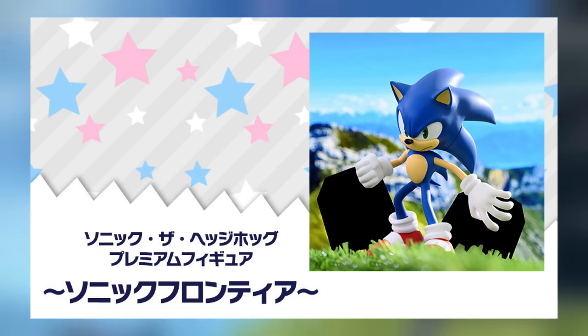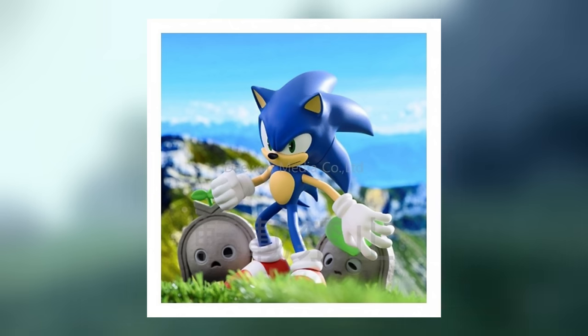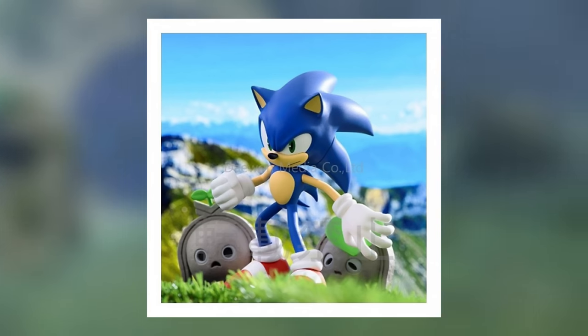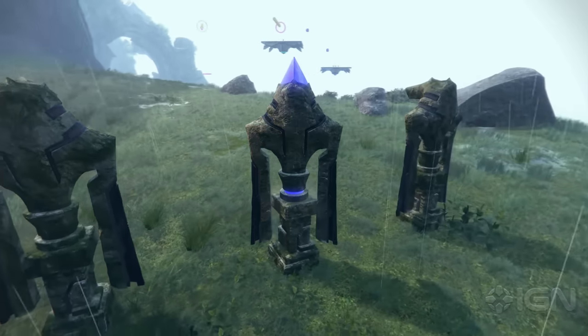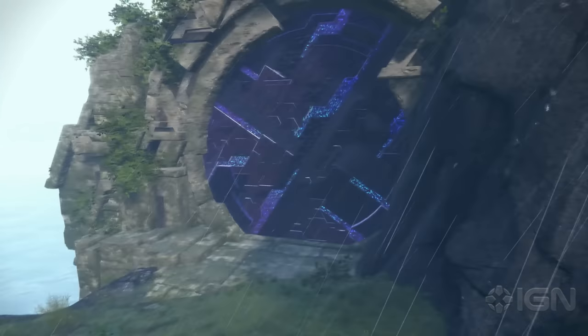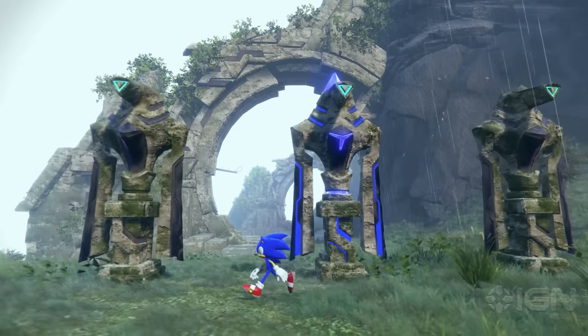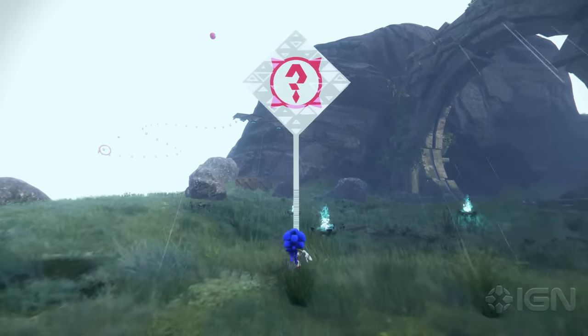For some reason they blacked out part of the image, but someone else revealed it and it's basically those Koco creatures. I don't know why they felt like they had to hide that — we'd already seen it in the footage. It's Sonic Team, they like to withhold random stuff instead of just showing it. I guess these are the new wisps, these new creatures. They look like Thomas the Tank Engine rejects, but at least we don't have to absorb them like wisps, so I guess that's a W.